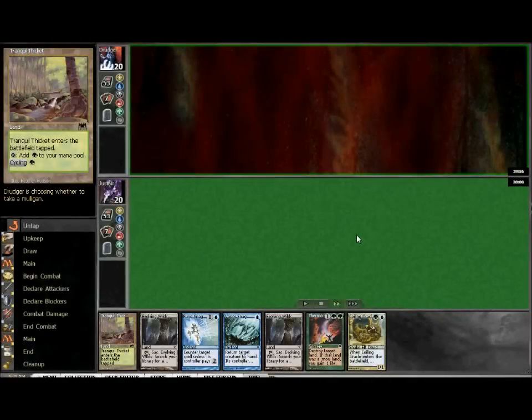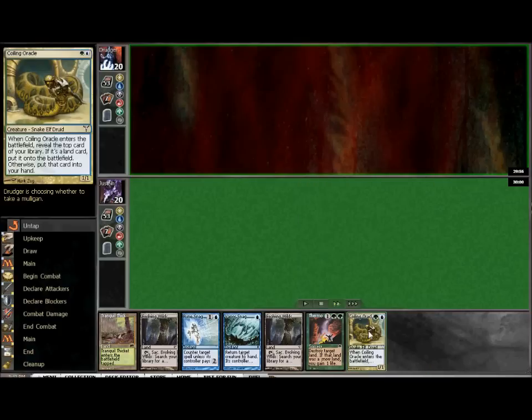Next game with the Simic Control deck — I just want to show you this one. It really shows the smooth play you can get with this deck. So it's an opening hand, nothing great, no untapped lands. You have a cycling land, you really want a forest, and you have a Coiling Oracle.